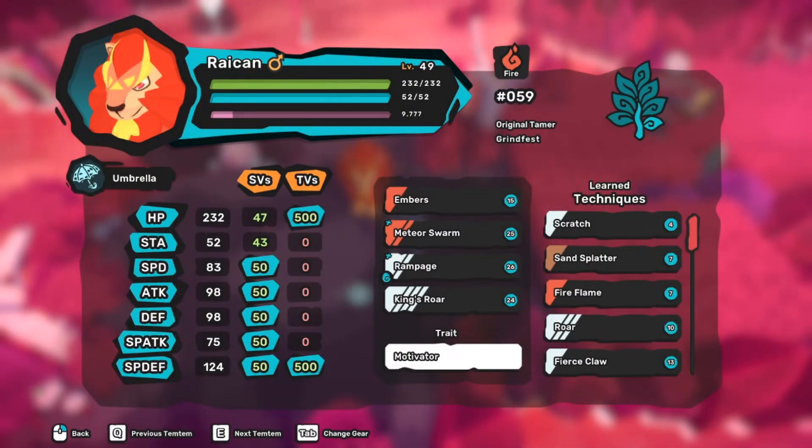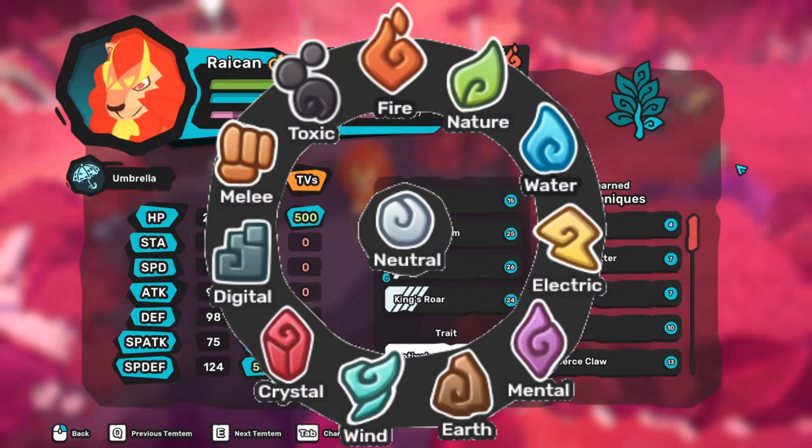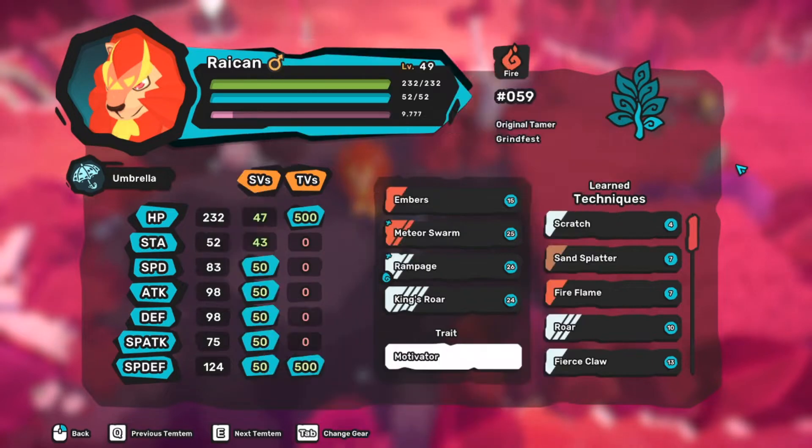Let's talk about how the game works. There are 12 different types of Tamtam. Each of those types have advantages and disadvantages against each other, and a Tamtam can have up to two different types. There are also some Tamtams that have affinities to a third type, thanks to their traits. Traits are passive abilities of a Tamtam species, and most of them have a positive effect in battle. Most Tamtam can have one of two different traits, but some of them have only one.